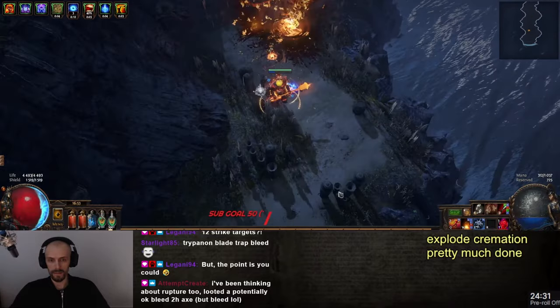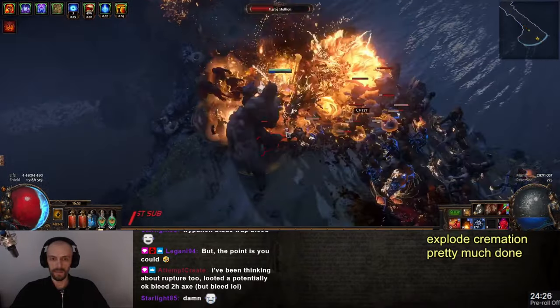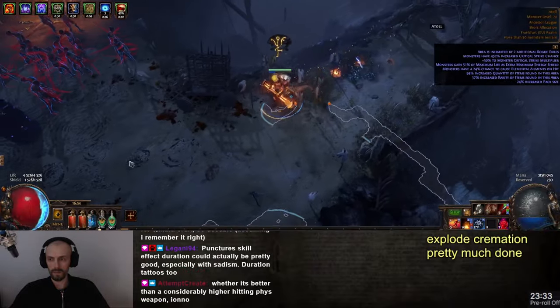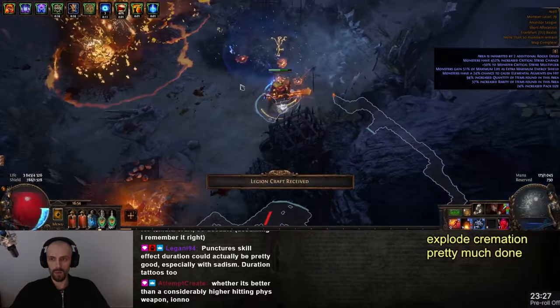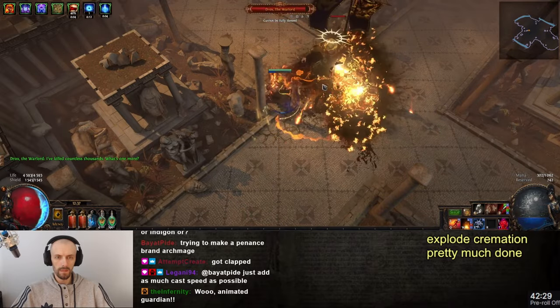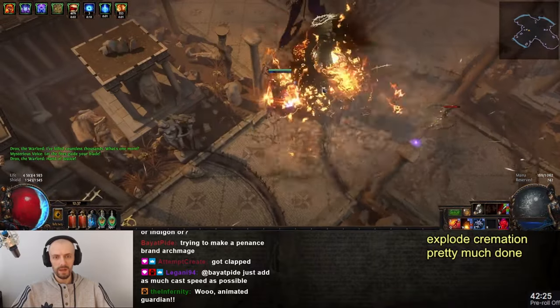L-quality cremation explodes corpses that you can create with Anath. The base idea is just to push the level of Anath as much as possible — with empower, with L-quality Anath as well for more increased corpse life — and then just in general increase that corpse life as much as possible. Cremation doesn't scale well with cremation levels, so you actually scale Anath levels rather than cremation levels.